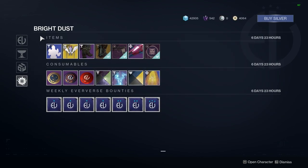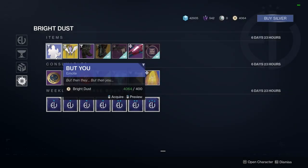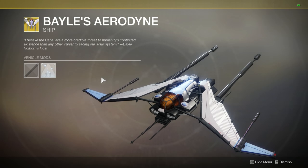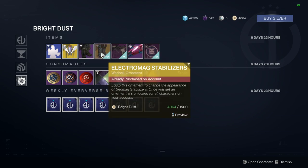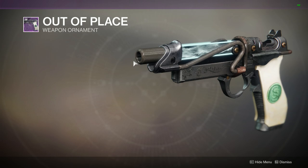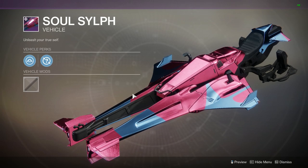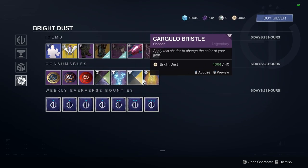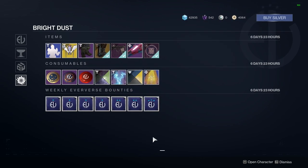Looking at the Bright Dust items for this week: we have the Butt emote, the Bails Aerodyne ship, the Intrepid Exploit Grease for the Titan, the ornament for the Geomag Stabilizers which looks pretty sweet, the Lonesome ornament for the Lonesome sidearm from Reckoning, a very bright and pink sparrow, a projection, plus shaders, transmat effects, and consumables.